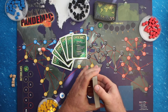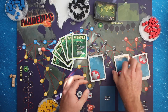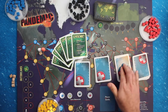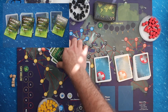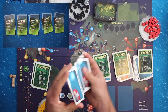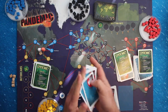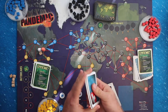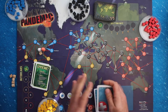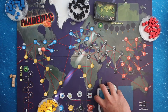Next, decide how challenging of a game you would like to play. The difficulty level is determined by the number of epidemic cards, which are evenly distributed in the player draw pile. For the introductory game, divide the player cards into four equal piles. For the normal game, divide into five equal piles. For the heroic game, divide into six equal piles. Then shuffle one epidemic card into each pile and stack them to form a single player draw pile.